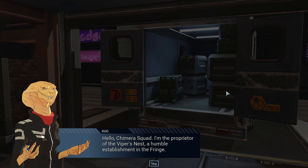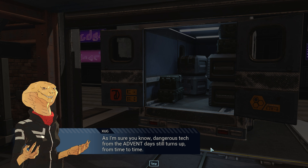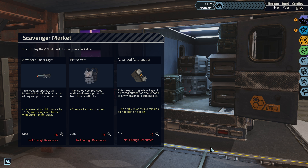Scavengers! Hello Chimera Squad — I'm the proprietor of the Viper's Nest, a humble establishment in the Fringe. As I'm sure you know, dangerous tech from the Advent days still turns up from time to time. The city pays well to anyone who turns it over, so I hire a network of scavengers to find this stuff. And I occasionally hear of opportunities that may interest you. For a snake person, she looks a lot like Mr. Burns. So actually, you buy stuff at the scavenger market with Intel, which makes our early investment in Intel seem even better.